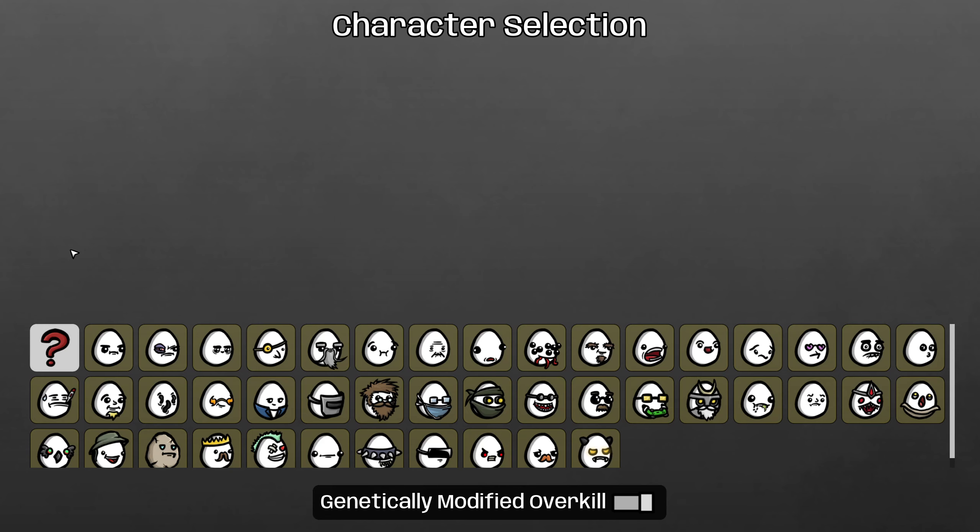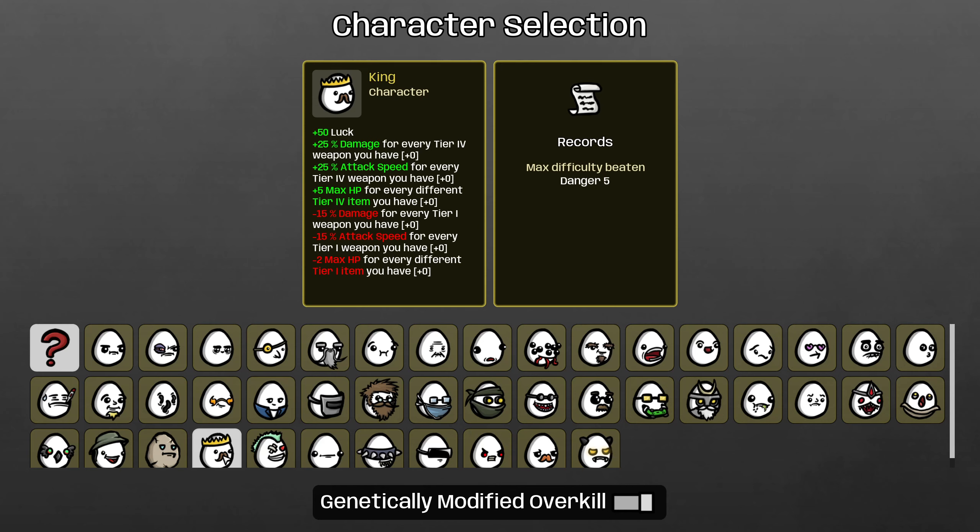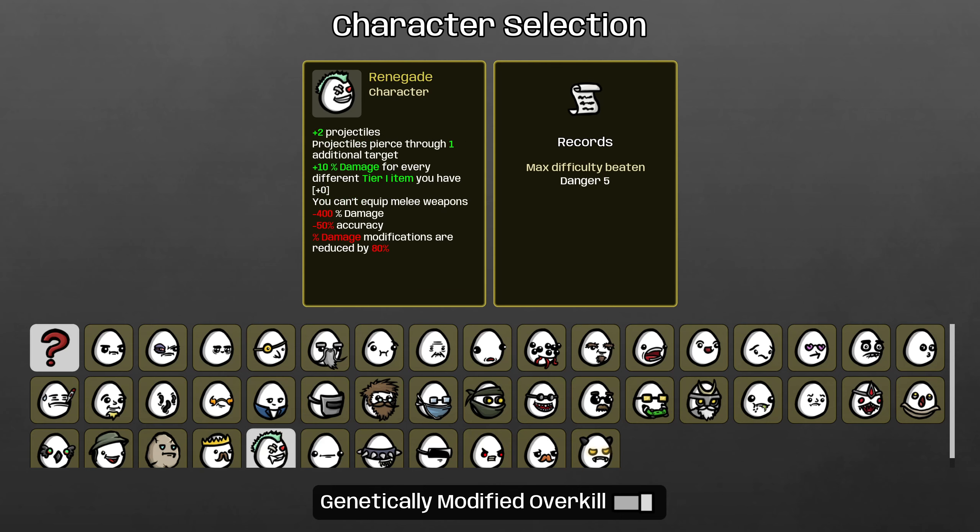These two characters pull in completely different directions. The King costs us HP every time we have a level 1 item, which means that if we buy a lot of level 1 items, our HP is going to be incredibly low. And the Renegade requires us to buy level 1 items in order to gain additional damage. Without it, we simply won't have damage. So we're going to have to be very careful with what level 1 items we buy.